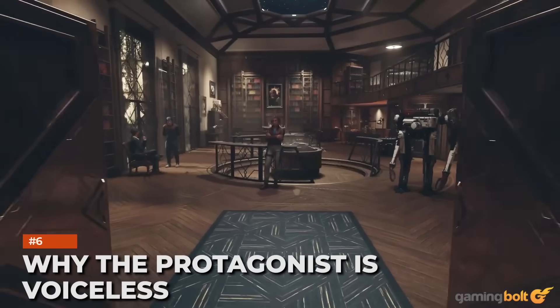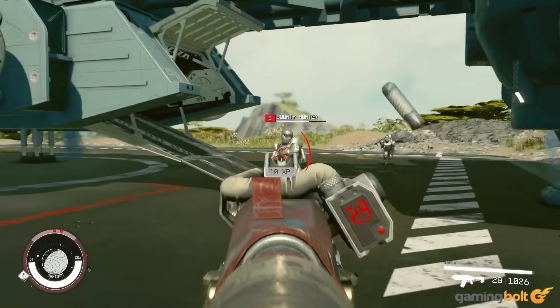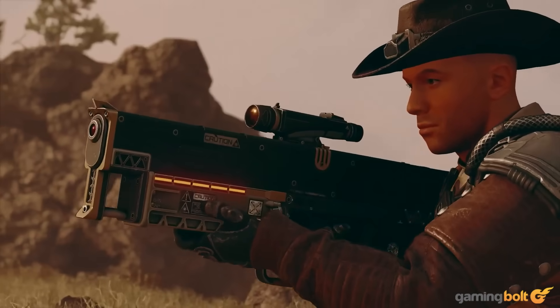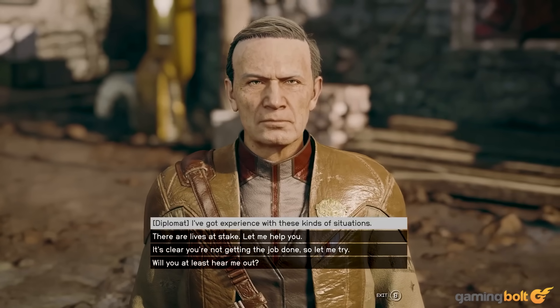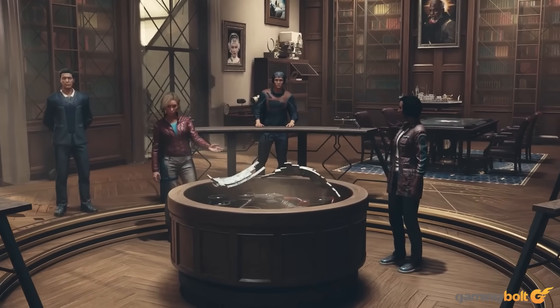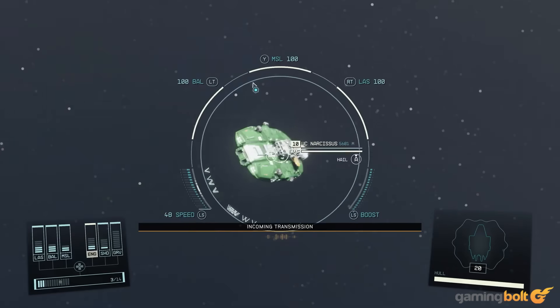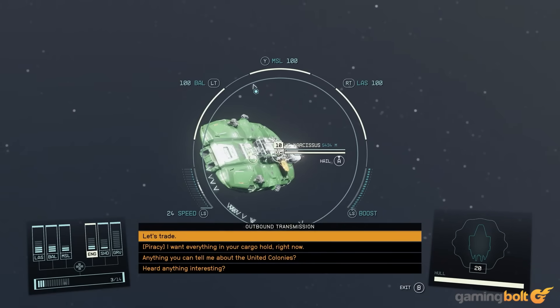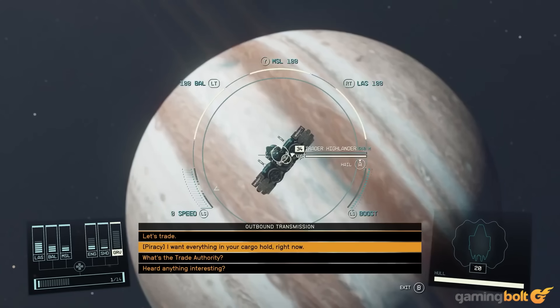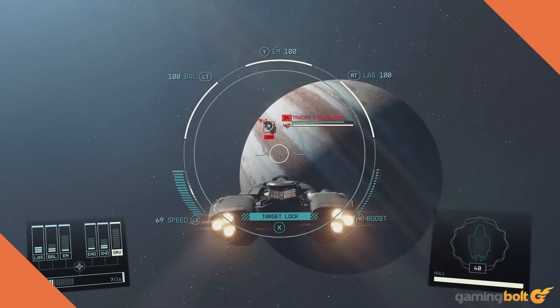We've known for a while that Starfield is going to feature a voiceless protagonist, dropping the new dialogue system introduced in Fallout 4 and going back to the one BGS has used in all its other games. As revealed in a recent GQ article, that wasn't always the plan. Bethesda did initially record dialogue for the protagonist, but ended up deciding to remove it from the game because they felt it took too much freedom away from the game's role-playing aspects.